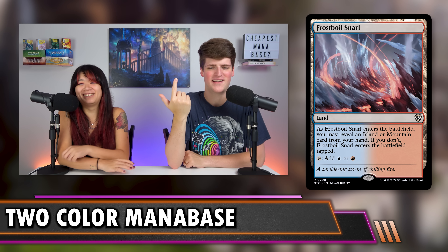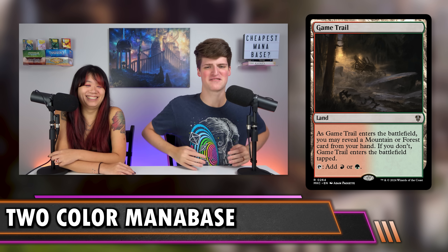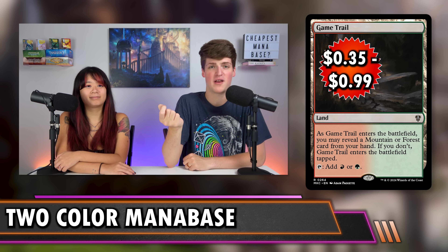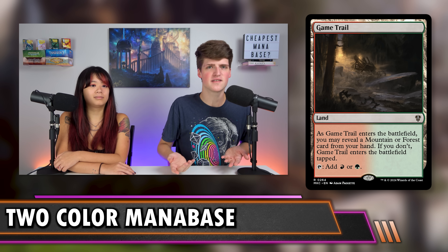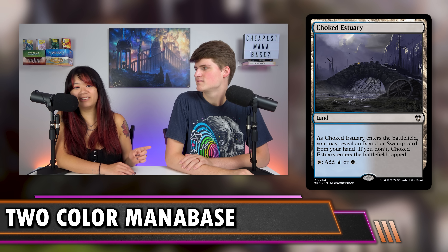Reveal lands — the Snarls from Strixhaven and the Port Town cycle from Shadows over Innistrad — range from $0.35 to $1. They're between 35 cents and a dollar and are must-have budget staples, since with 16 basics you'll almost always be able to reveal one to enter untapped. As you scale up in power you might cut them, but for budget they're very easy to include. Tango lands from Battle for Zendikar come in untapped with two or more basics at 49–59 cents — incredibly easy when playing 8 of each basic, though they're only allied colors.